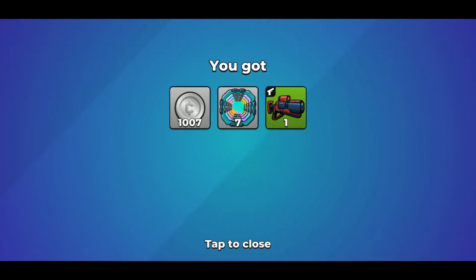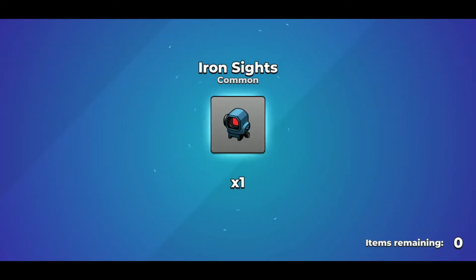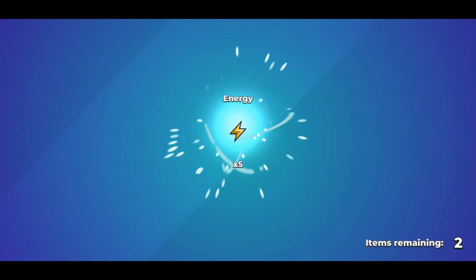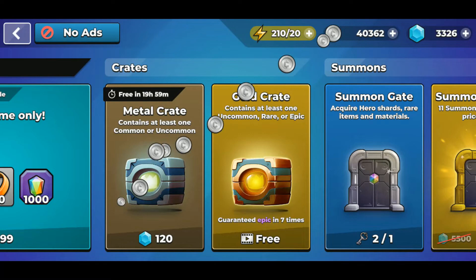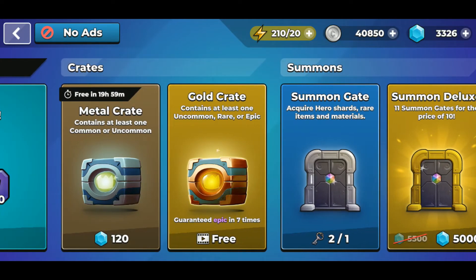Oh no, laser rifle — it's not bad. I do need a gray laser rifle, so the green one's good to have, but it won't help. I accidentally clicked it one extra time, so we're back. We opened all of them and we didn't get anything great. I'm hoping to get something really good with these summon gates.